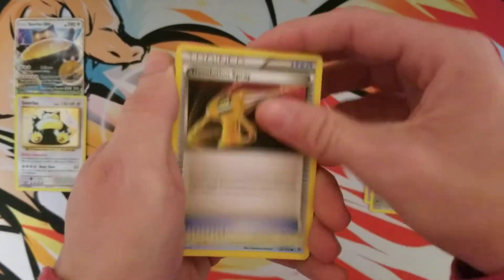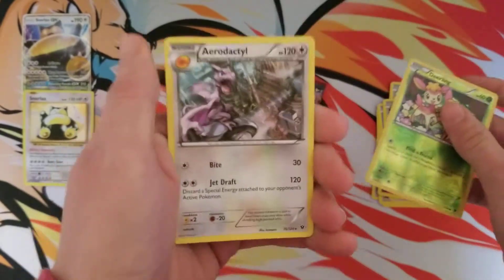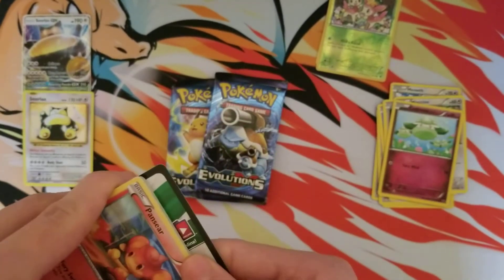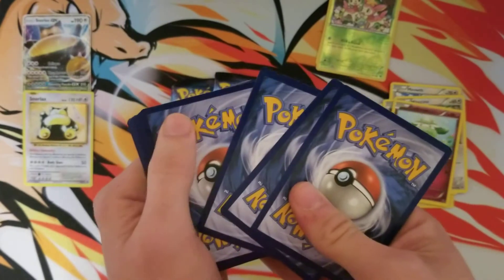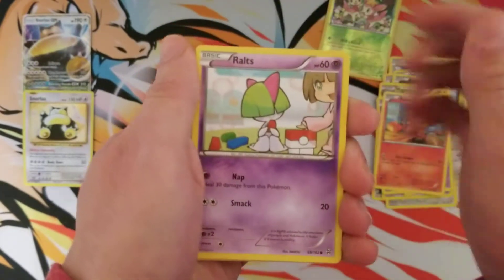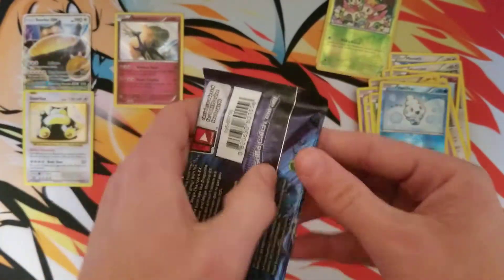Stay tuned for a bunch of Sword and Shield content — I am going to be posting a video tomorrow on release day. So yeah, gonna be opening up a lot of Sword and Shield, be on the lookout for that. From this pack: Pterodactyl regular rare, Ursaring, Magneton, Wobbuffet, Pansneer, Ralts, Swinub, Noibat, Skiddo, Vanillite, and a Hollow Xerneas. Not too bad.